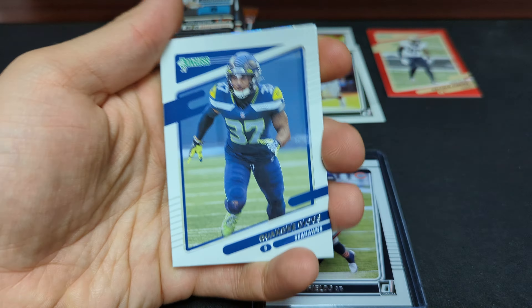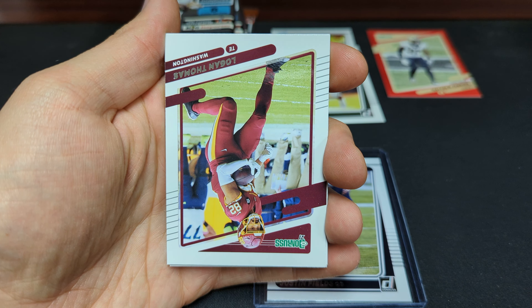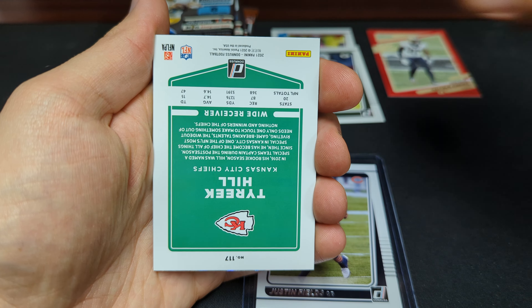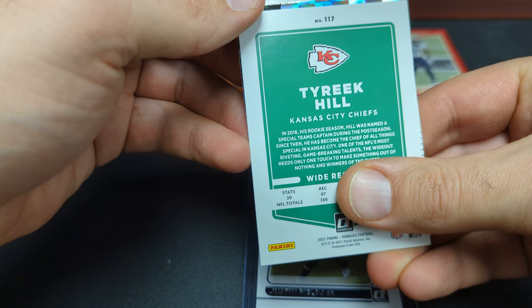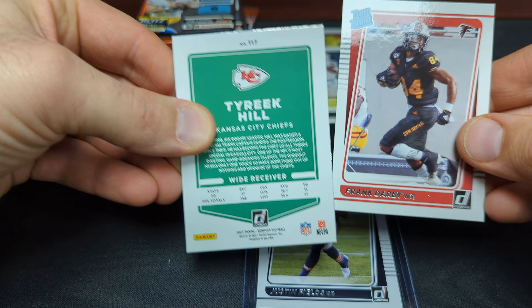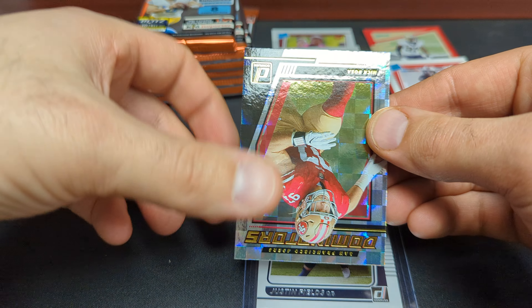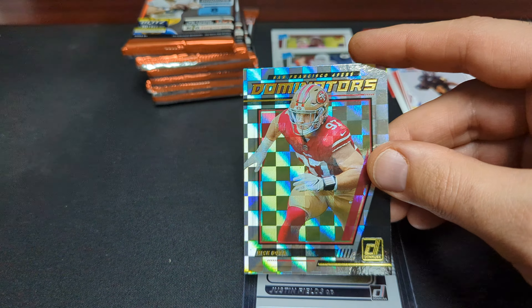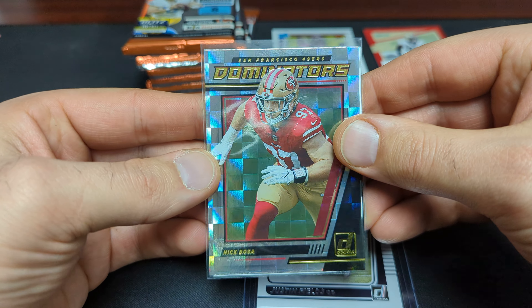So we've got some shiny going on here. We've got Stefon Diggs, Derek Carr, Richard Sherman, Logan Thomas, Zach Cunningham, Tyreek Hill. Then we've got a Frank Darby, wide receiver for the Falcons. And then a Dominators insert — Nick Bosa. Very nice card, very good player. So we have some really, really nice inserts for people that like to collect personal collections for certain players — they make some very nice additions. Nick Bosa, San Francisco.